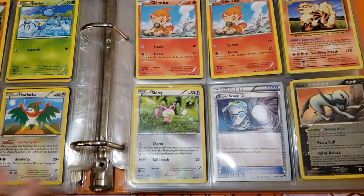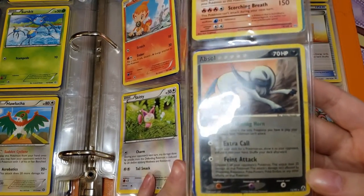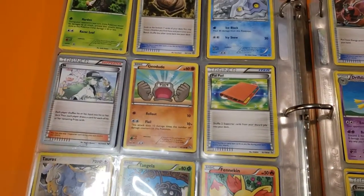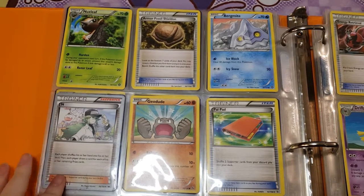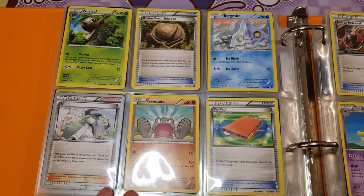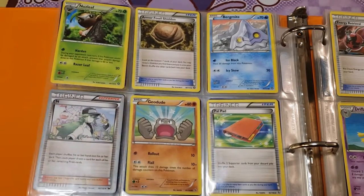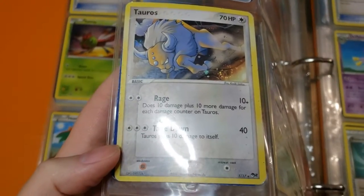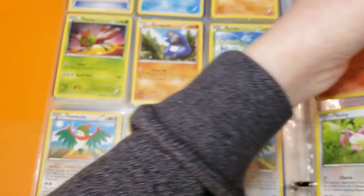There are a bunch of Chimchar and an Evolutions Perk Nine, Skiddo, Super Scoop Up, and an interesting looking Absol — a bit beat up but great art, it looks like it's getting ready to do something. Then we've got Nuzleaf, Armor Fossil, Sheldon, a Bergmite, another Trainer N still signed by Patrick Martinez, a Geodude, PalPad, and a holographic Tauros — seen better days but kind of nifty looking.